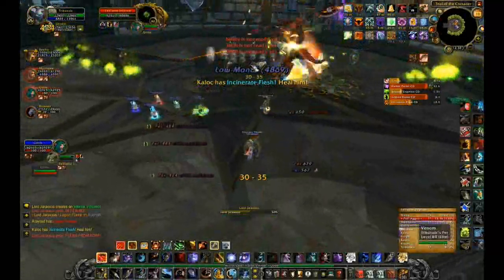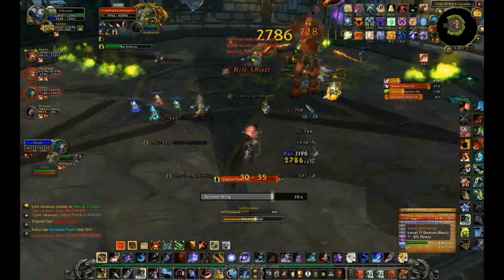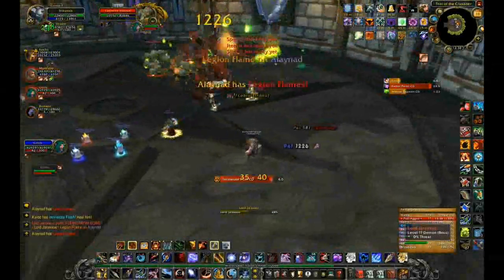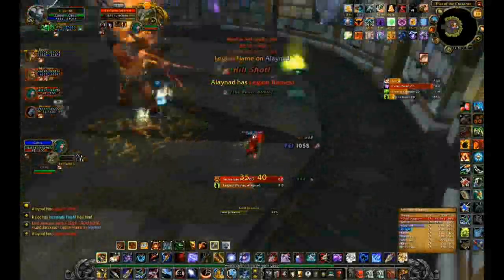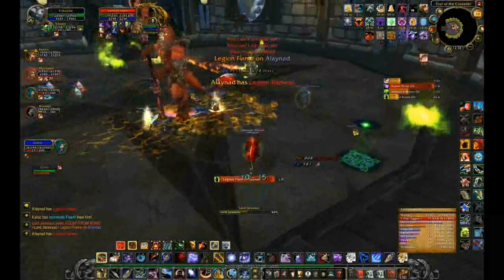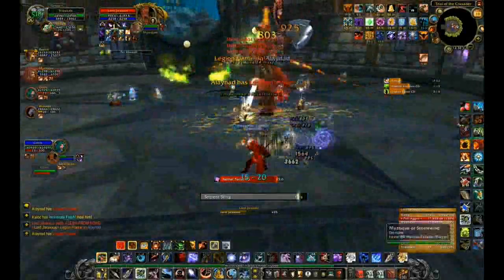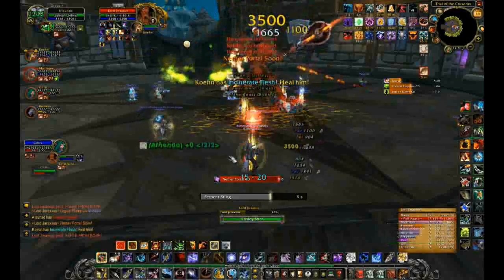Right now we are fighting some Fel Flame Infernos. These Infernos are summoned along with the Mistress of Pain and they have to be tanked. Every so often they will go onto a random raid member and start casting an AOE. You have to stay away from this AOE because it will kill you pretty quickly.